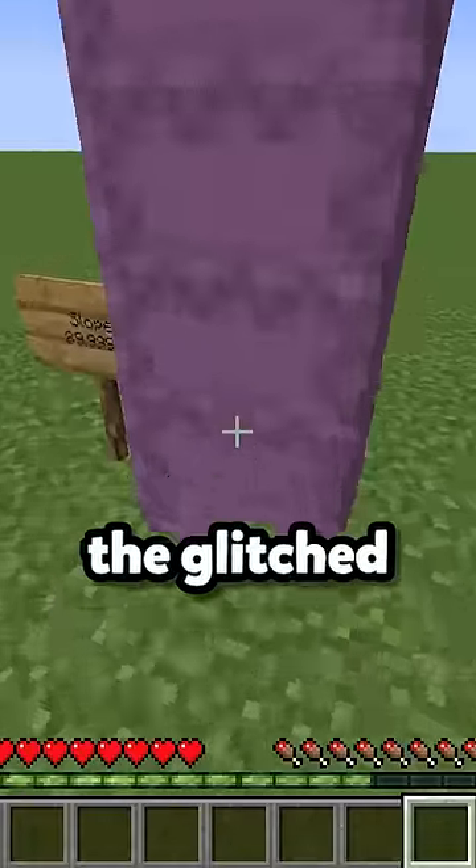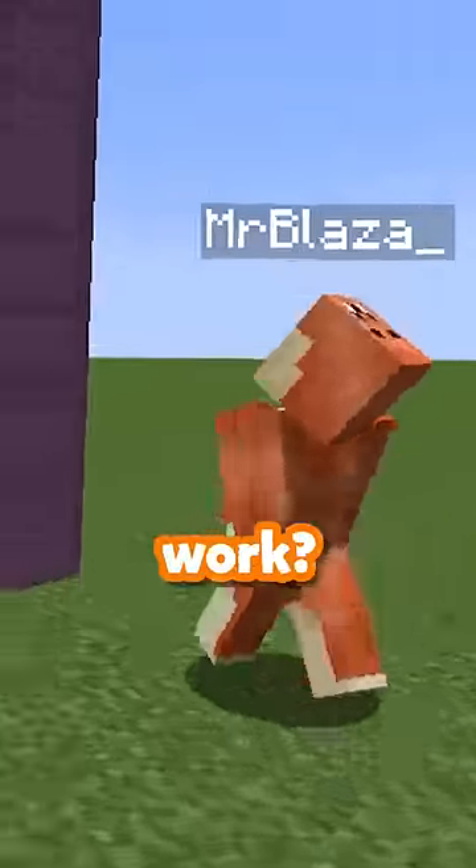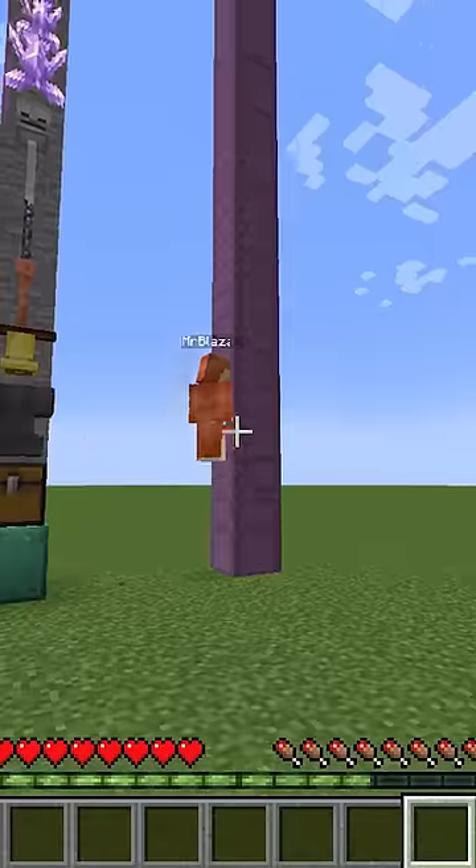But you know what's even faster? The glitch shulker boxes. How did that work? Just run up on the side here. Oh. Oh.